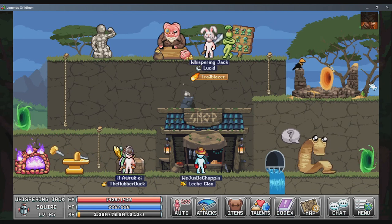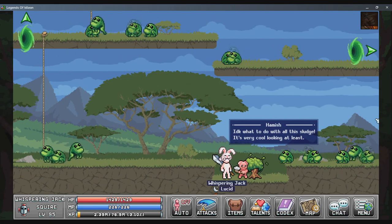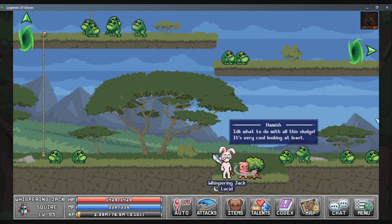You can unlock Mr. Piggybank by finding the stamp thief. The stamp thief, also known as Hamish, is located at the bottom of the frog zone. Simply talk to him and return to Mr. Piggybank.